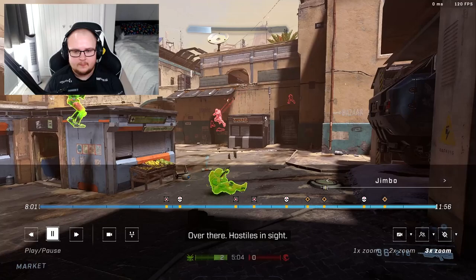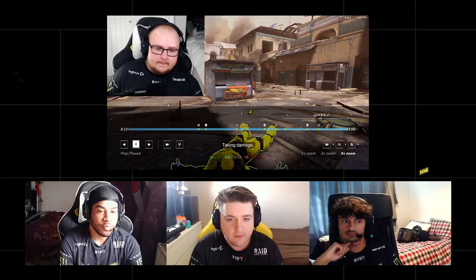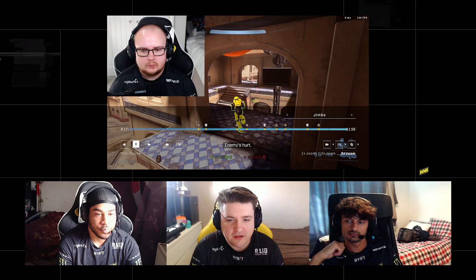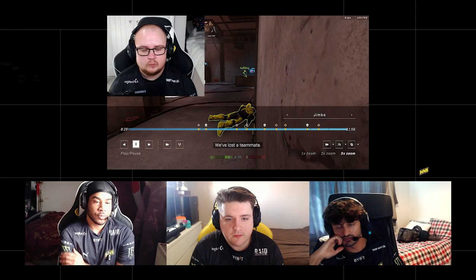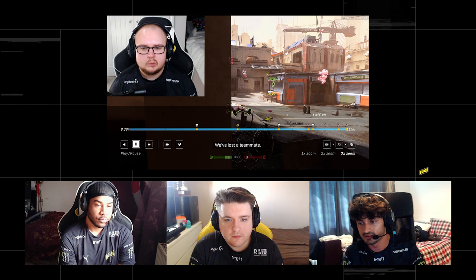Me putting damage down still leaves us in a 4v3, whereas me surviving — even at one shot — I'm still something they have to worry about. The whole gameplay is just keeping the map as long as we can. I then go and challenge when I'm one-shot, so I'm not perfect. Right now we're fighting for the map again. In flag specifically the whole map is about fighting for the middle — in slayer it's slower, you stay in your base more.